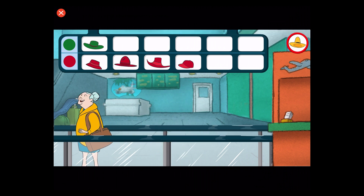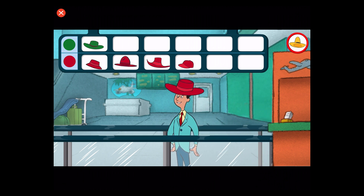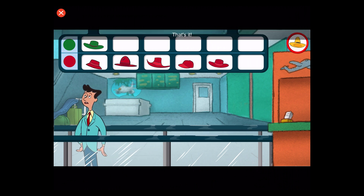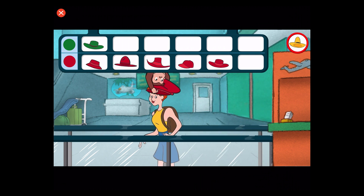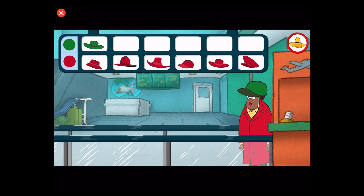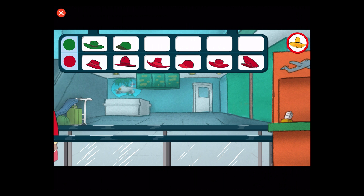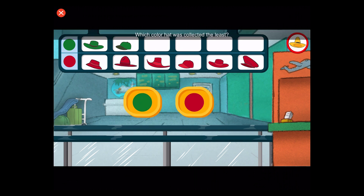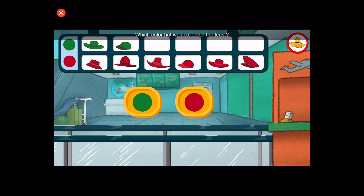All right! That's it! All right! Great! Which color hat was collected the least? Red! That's not right! Look at the hats in the graph. Which color hat was collected the least? Green! That's right!